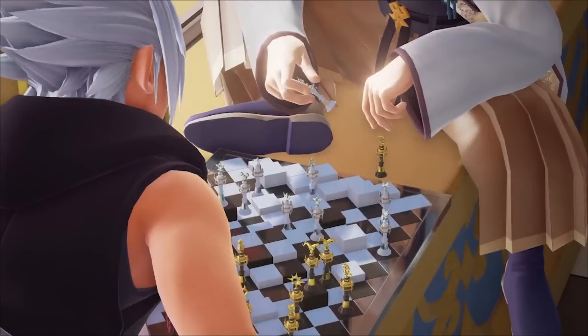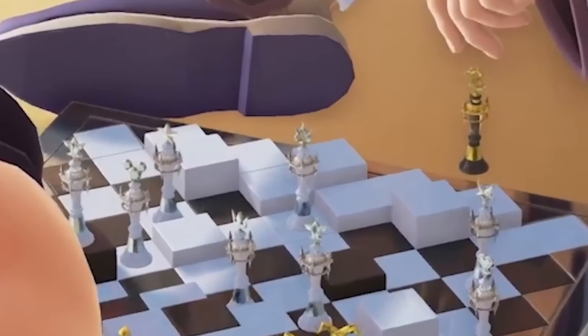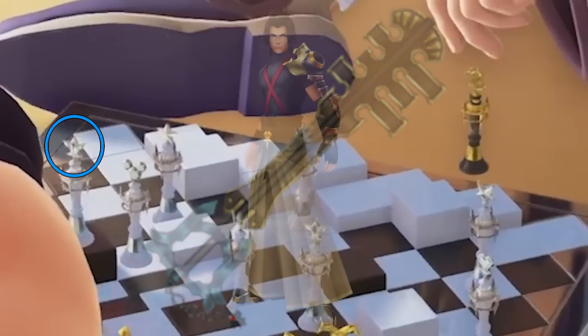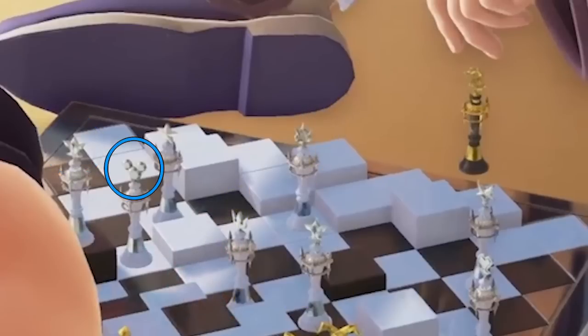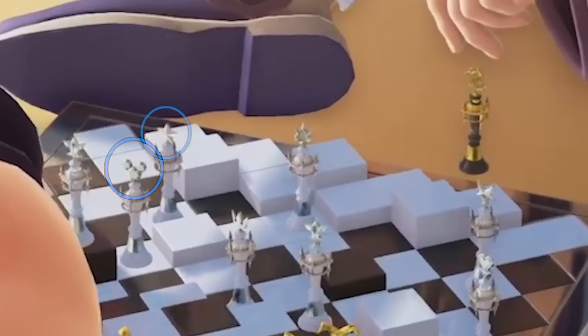I know that sounded crazy, but let's move on. Thankfully, the lights aren't nearly as crazy to figure out. On the far left, we have a symbol that looks just like the keychain for Terra's Keyblade in Birth by Sleep, Ends of the Earth. Next to that, we have the obvious Mickey symbol to represent Mickey Mouse — and no, that doesn't represent Sora because Sora wields the Kingdom Key.